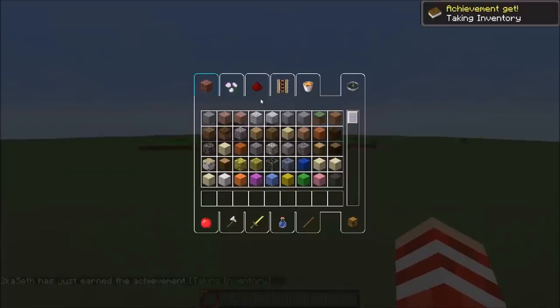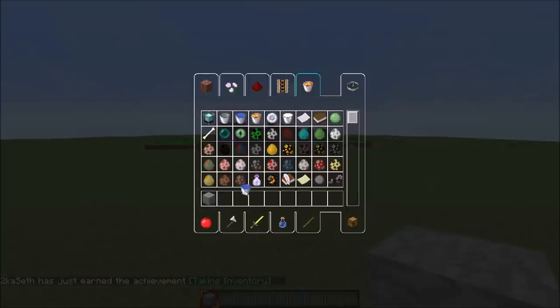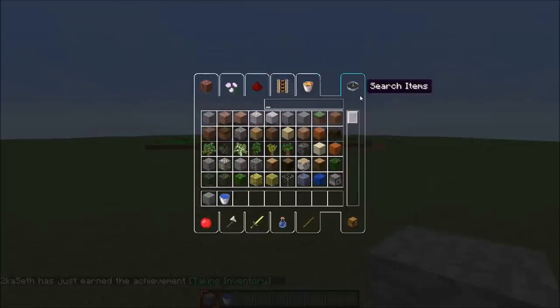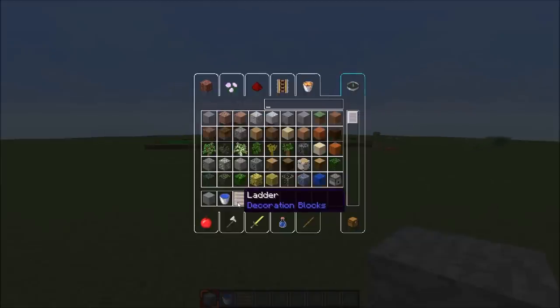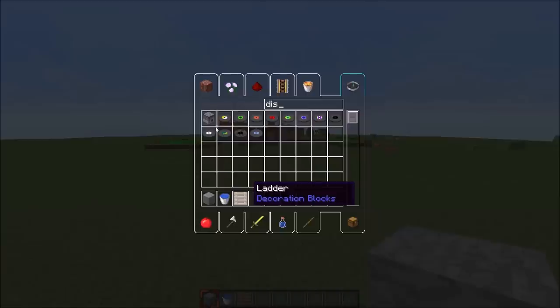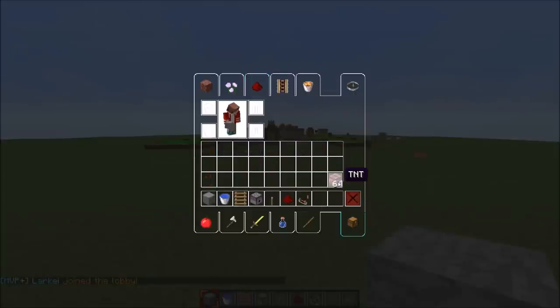The first thing that you'll need will be, of course, any block — like always, I'm gonna need stone this time. You need a water bucket, then you need a ladder. You also need a dispenser, and you need a lever. You need redstone, you need a comparator. I think that's all. We need TNT, of course — we need lots of that.